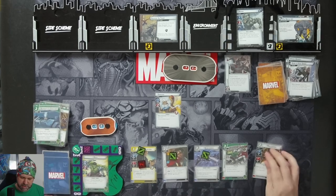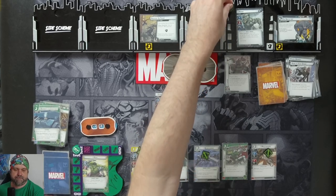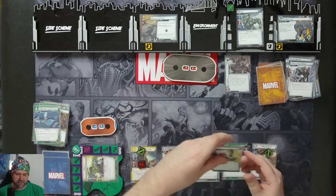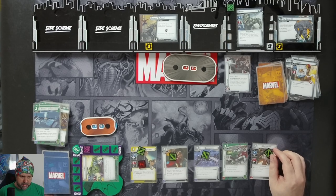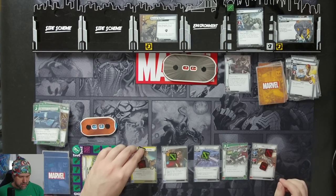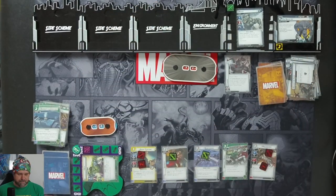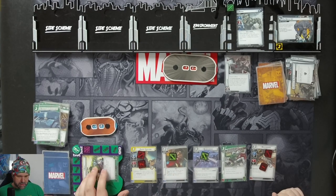We're going to spend three resources to bring in Mockingbird. When she enters play, place a stun on an enemy - we will stun Rhino. We will then swing for three to knock out Shocker. Mockingbird will thwart for one, Coulson will thwart for two to get rid of Break and Take. Then we'll ready up.